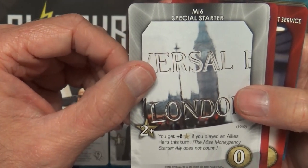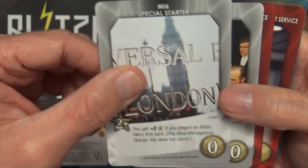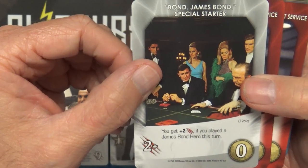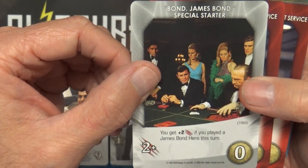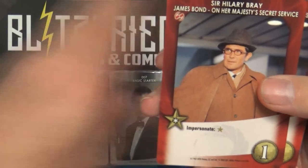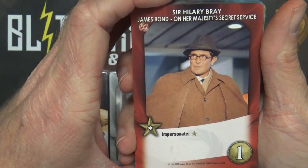Champagne for Two gives you plus two recruit if you played a Tracy Bond hero this turn. MI6 gives you plus two recruit if you played an allies hero this turn. Bond, James Bond gives you plus two strike if you played a James Bond hero this turn. These seem a lot more specific to the James Bond theme.